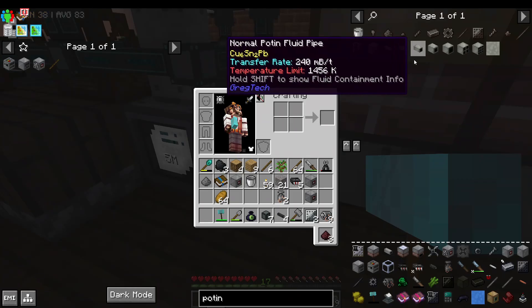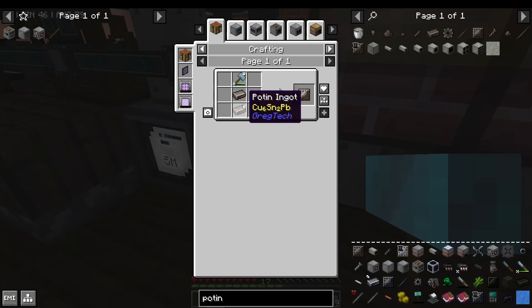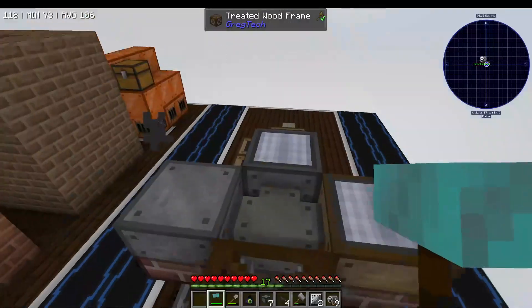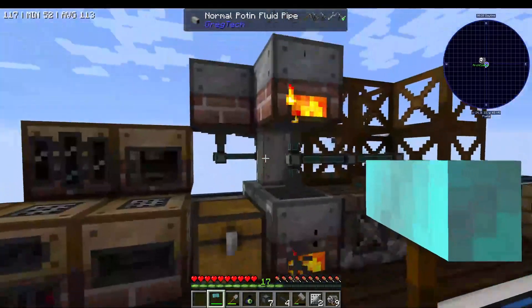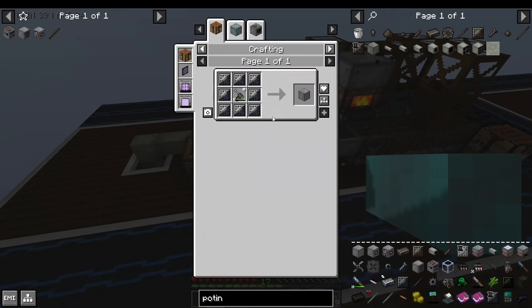I also don't think I ever explained precisely how we switched to poten fluid pipes, which are made of poten. Poten is made from bronze and lead in an alloy smelter. So that gave us lots of extra steam, but it's still nowhere near enough for LV. LV is the next tier of power. All LV machines require LV machine housings, which require steel, which makes steel the metal of this tier.